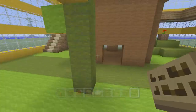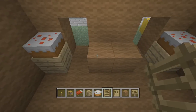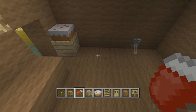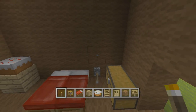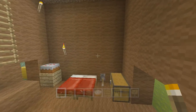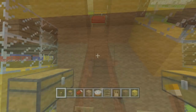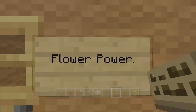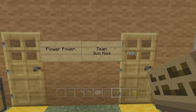Let's do basically the same thing over here on the yellow side. Oak, oak, cake, cake, skip, ladders, beds one and two, one and two, couple of double chests. Same lighting in these corners. For the signs: this side also says 'Flower Power.' — the second time 'Power' was capitalized. This one reads 'Team Sunkiss' with a colon after 'Team' and both words capitalized.